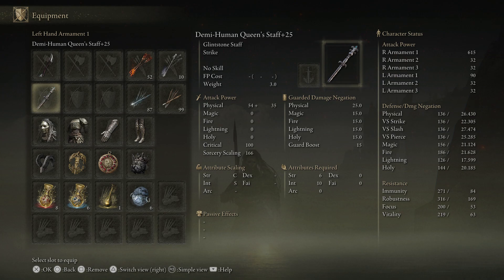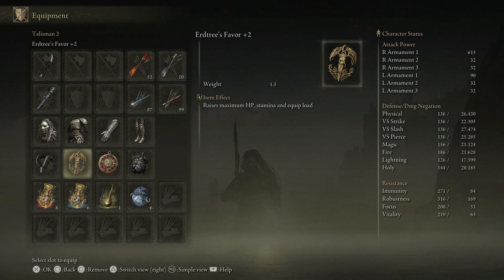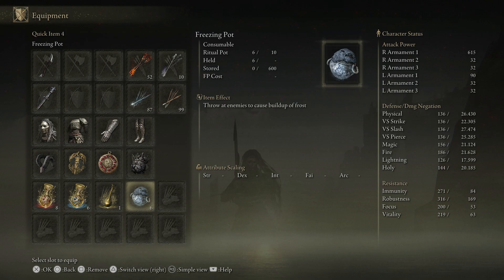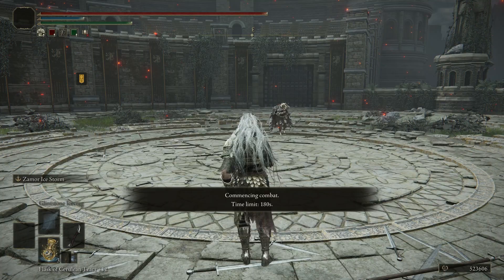We also have the Demi-Human Queen Staff to cast some ice crags at people. And the Zamor Mask Armor and the Scaled Gauntlets and Greaves, with the Bullgoat's Talisman, Erd Tree's Favor, Crimson Amber, and Great Jar's Arsenal. Don't forget your freezing pot. Let's get started.